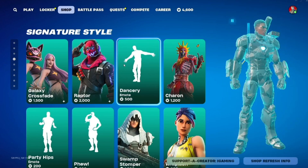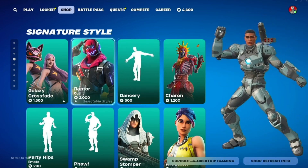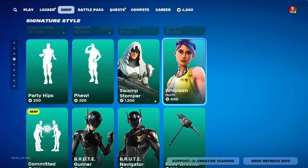The next thing on the shop is the Signature Style, with the Galaxy Crossfade, we have the Dancery, the Raptor is here, and then we also have the Party Hips and the Whiplash.